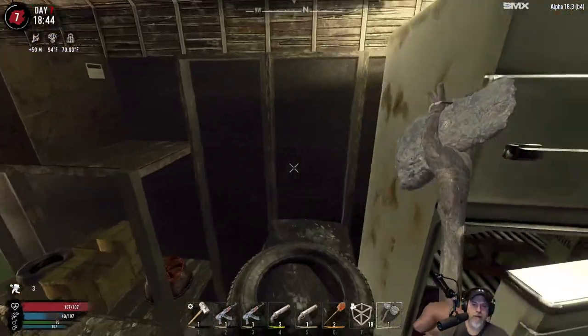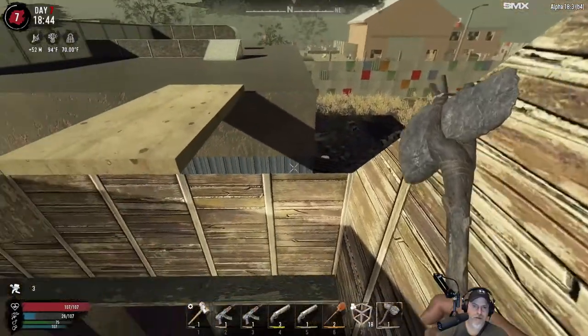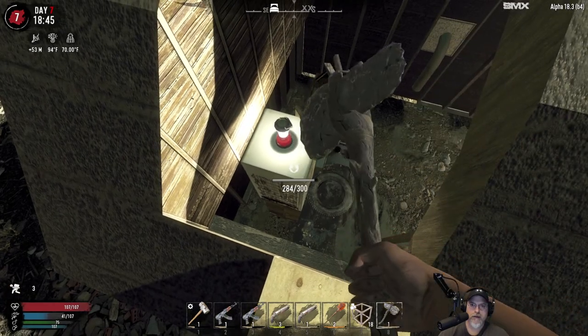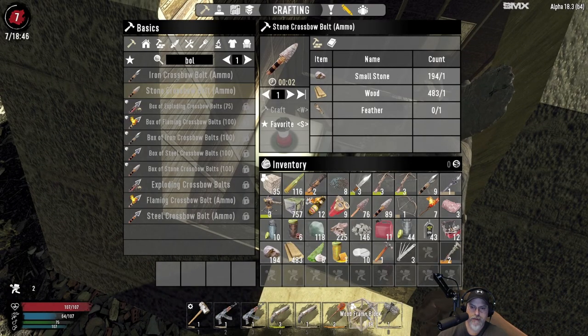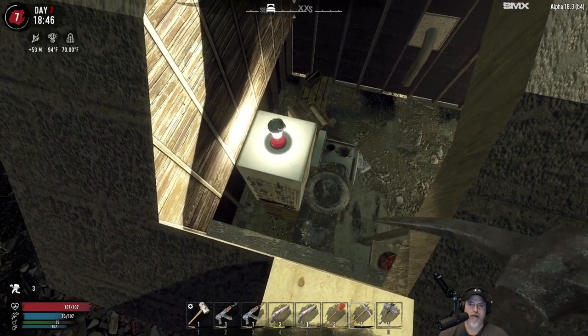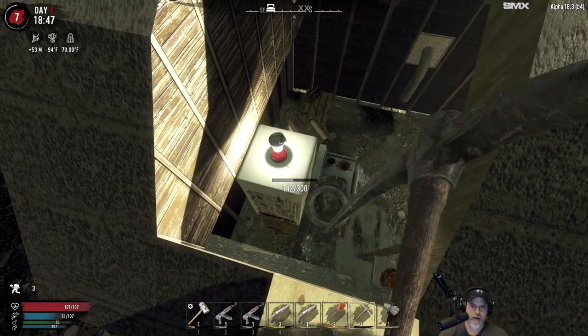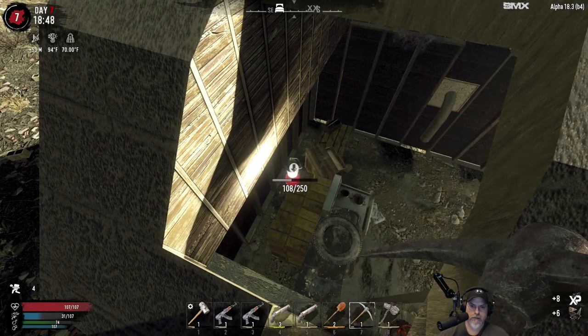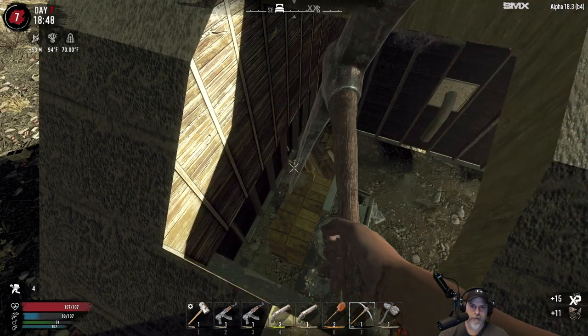The reason I would prefer to do it here is because that's just a flat surface, whereas both of those have a little overhang which might affect what we're trying to do. This one has the working workbench. I'd want to get rid of that shed - I'm not even going to bother wrenching it, let's just completely break it so they can't get up this way.